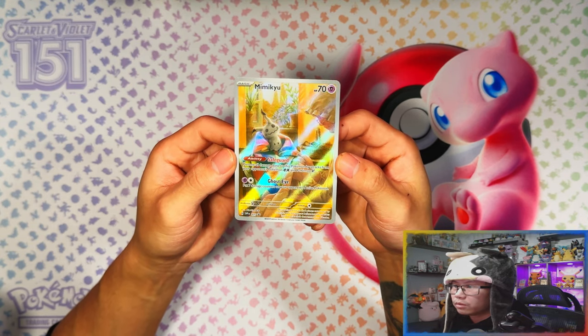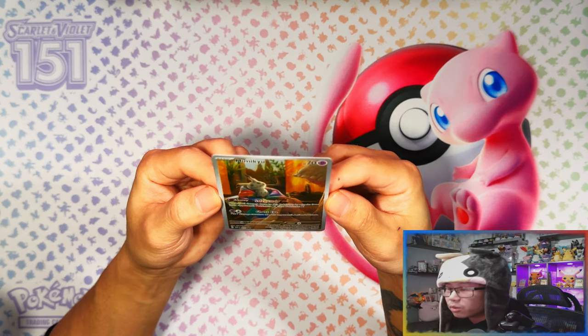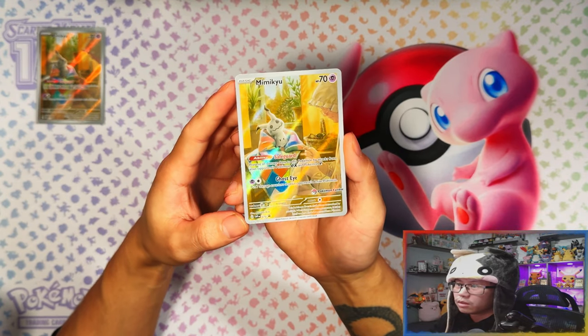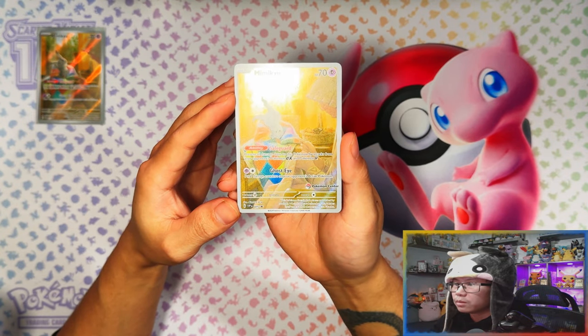The little old lady is at what looks like a table with a knitted blanket - that's the normal one. And here is your Pokemon Center exclusive one, which is exactly the same except you get the Pokemon Center stamp right down there. So that's the Pokemon Center one with the stamp.